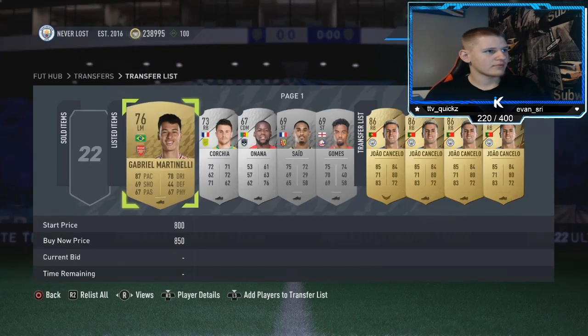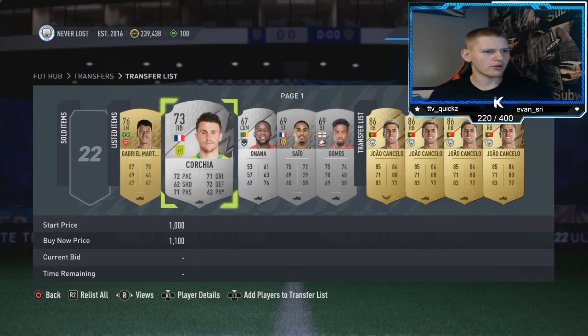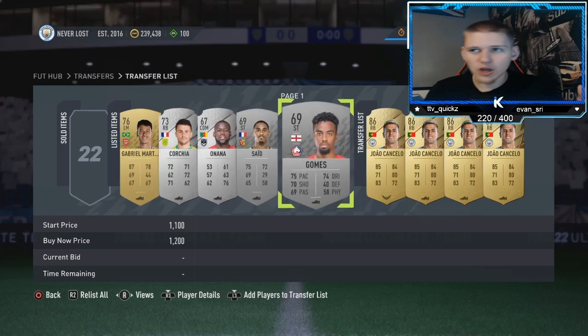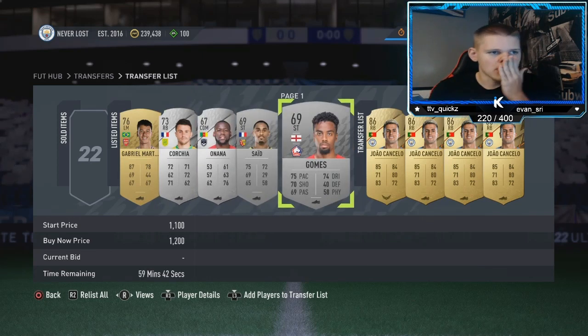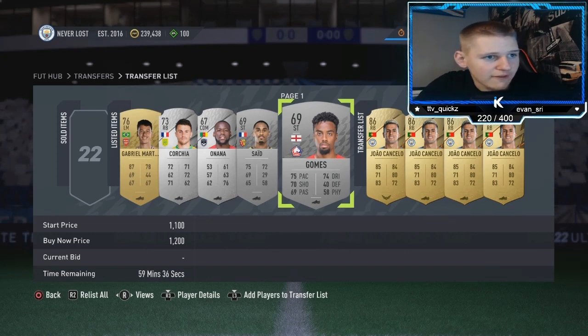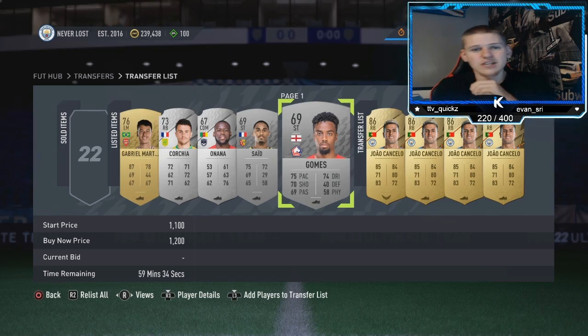One of them's already sold. Basically that's what you want to do — don't put them up for 900 by default. Most of them go for a lot more, so compare price on each one. Some you'll put at 900 but most go for more.